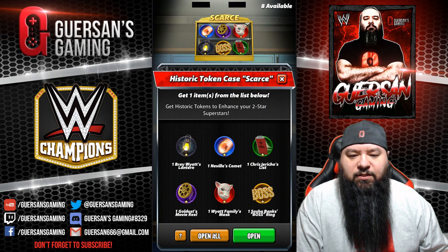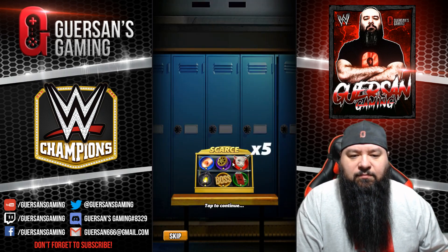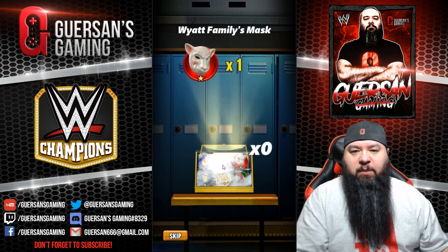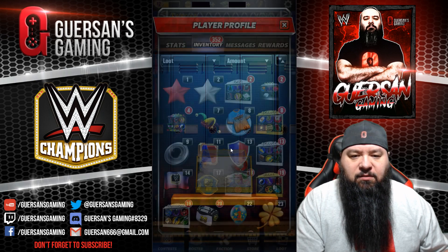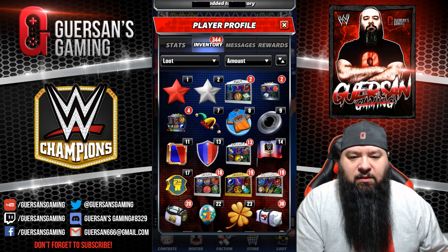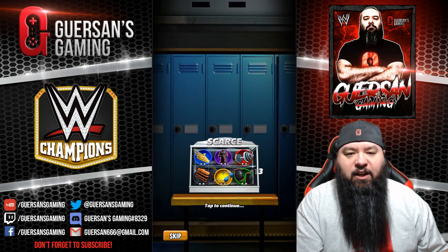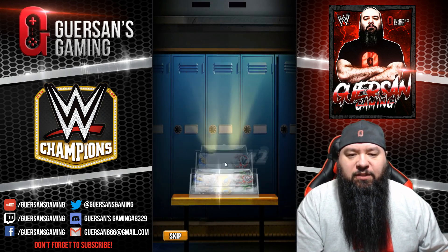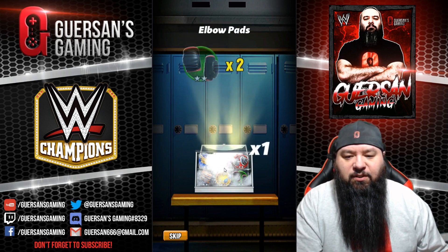Eleven daily mission reward. Eight one-star gold — I don't remember the last time I needed those. Thirteen two-star silver — I always need a lot of those and I never have them. That's pretty much the only token I'm always short on: the two-star silvers.